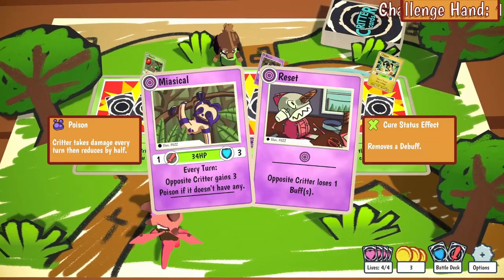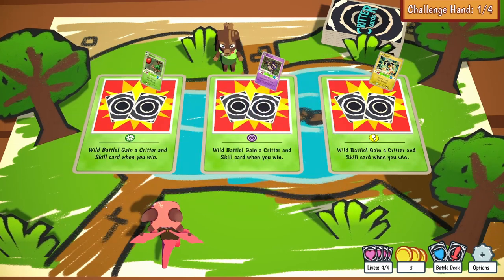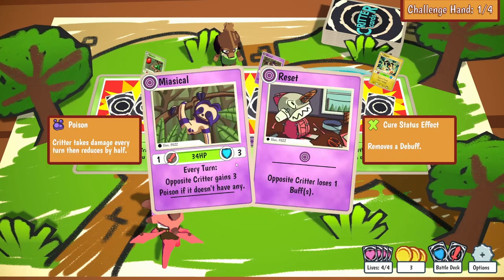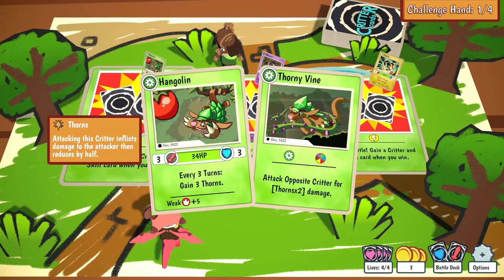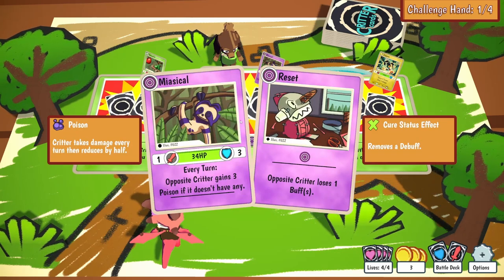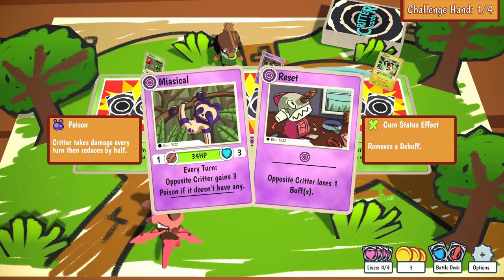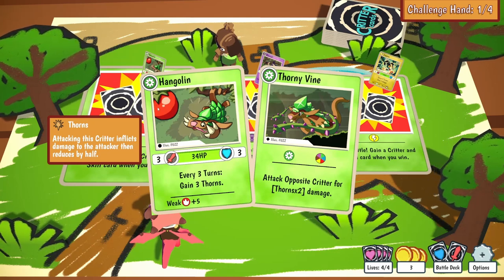There's a little handmade board here. Wild Battle - gain a Critter and skill card when you win. They're all the same except for the element and they give you different cards. Wow, full creature design with original creatures as well, which is cool. Zepin, Miesical, Hangolin - I like that, that's pretty cool.